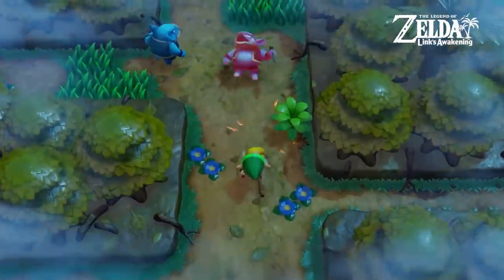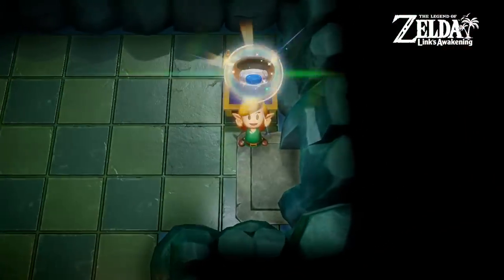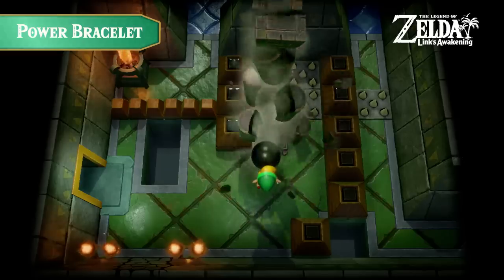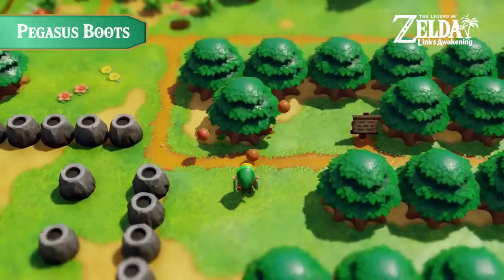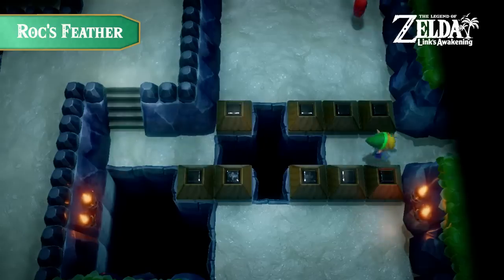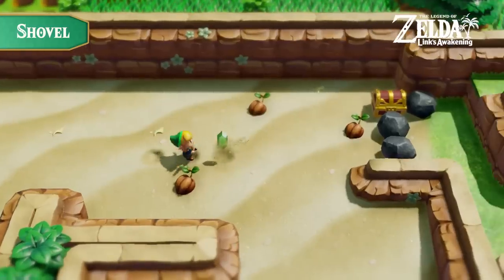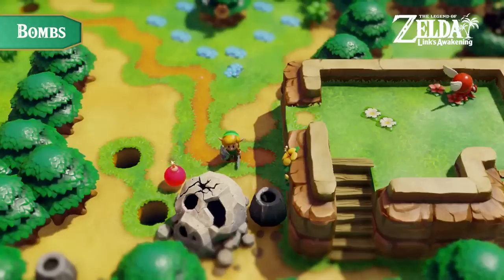Link's a dab hand with a sword and shield, but he'll need to find some gear to help him on this quest. Lift heavy objects, dash at incredible speeds, leap over pitfalls, or go for a swim. With these items at his disposal, Link can explore more and more of the island and uncover its secrets.